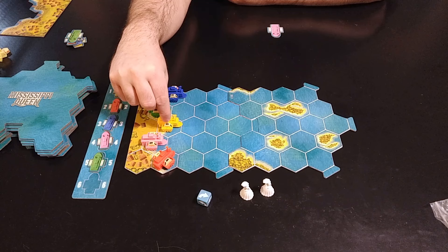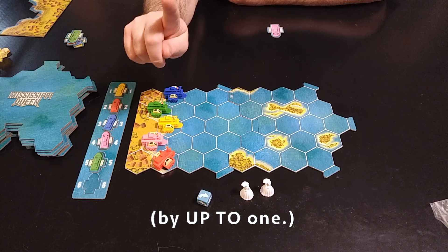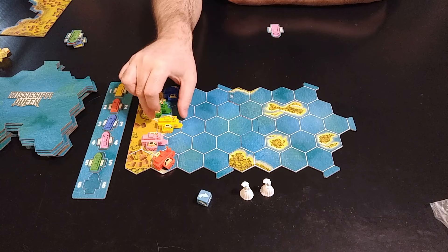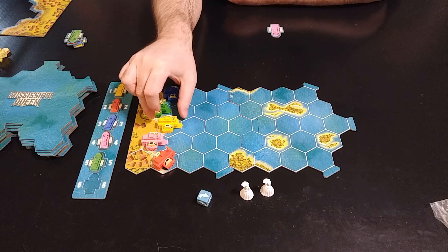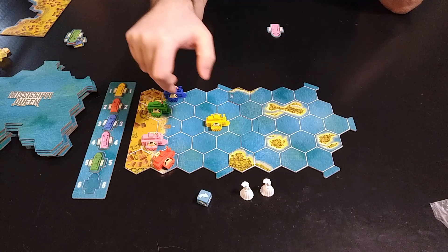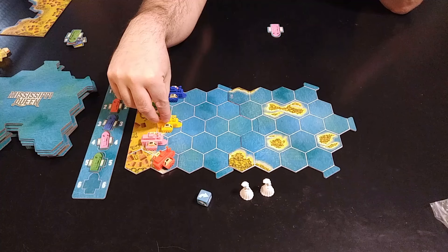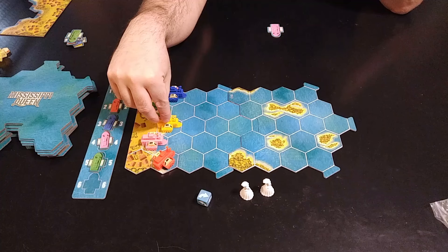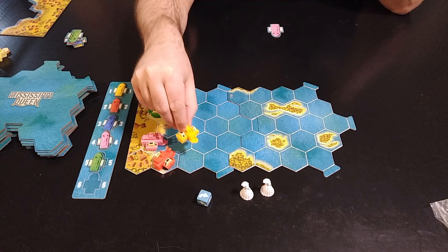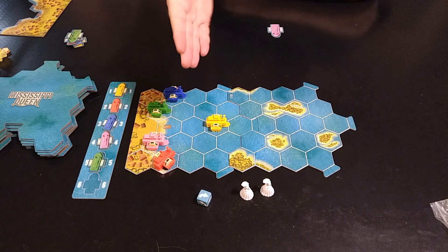Starting with the first player, they move their steamboat. A normal move is increasing or decreasing your speed by one, then moving that many spaces. You normally move in a straight line. However, at any point - before the move, during, or after - you can make one turn: a 60-degree turn, meaning you turn to the adjacent side of the hexagon. You can turn first then move, move then turn, or even move one space, turn, and move another space.